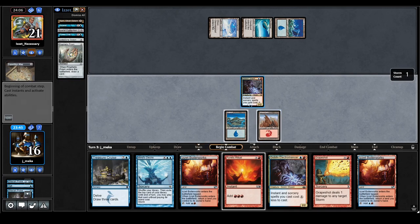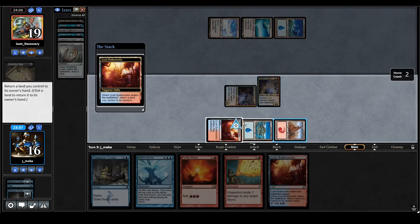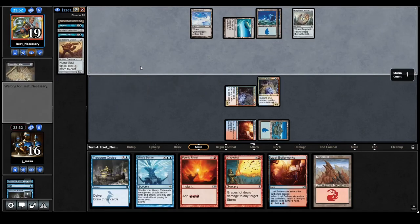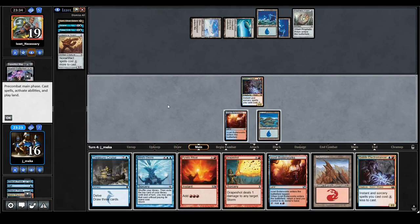I'll attack, play another Electromancer, and then play a Boilerworks. My hand's not amazing. If they just tap out with Power Sink I can't really do anything except attack with Electromancers. They're going to play the Prism — Lodestone Golem main deck is also super annoying, so there's a lot of shenanigans going on their side. Lodestone Golem isn't too bad if I have double Electromancer. They're going to Contort one of the guys, so this is kind of risky. If I draw a Frantic Search I'm just going to go for it.